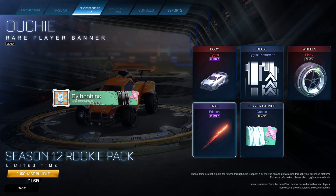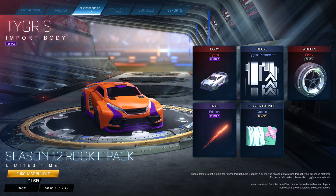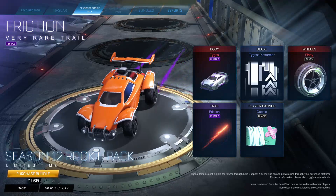And then the black ouchie banner. So overall, is this bundle worth it? No. The reason I say no is because it has the Tigress and I just don't see anyone using the Tigress for more than one game. But I will definitely say the best item in here is the purple friction.